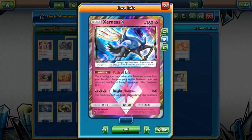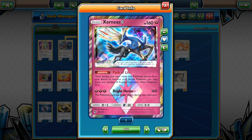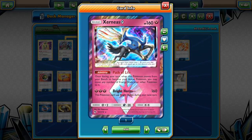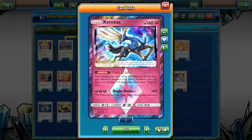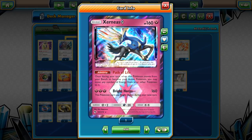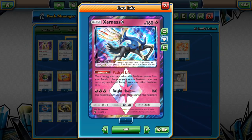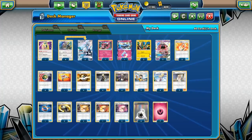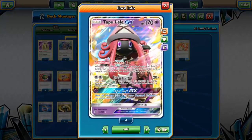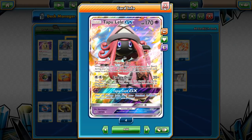I'm also playing Zygarde Prism Star — another card we haven't really played yet. Bright Horns does 160 and if you make this card active through any means you can move any number of energy from your other Pokémon to it. So if you make it active with Guzma, or manually switch into it, you can move energy over. It's your hardest-hitting card outside of GX attacks.